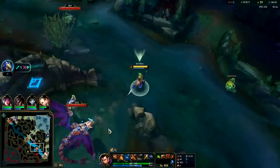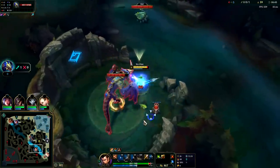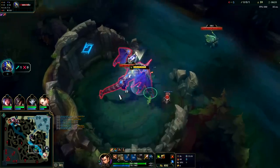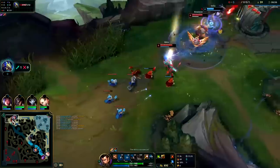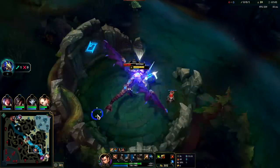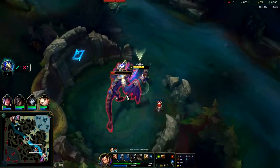Yeah I'll go ahead and just take Dragon. It's a level 6 Dragon, should be able to make it work as long as their bot lane doesn't rotate on me. Echo's seemingly trying to gank Irelia again — she has flash though. Oh that was really good, Renekton lost a lot of HP there. Echo's gonna wait for level six it seems. Not even really losing that much HP to this Dragon, very close to full health.